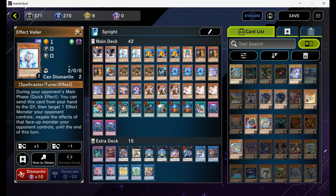Next up, double Whaler. The purpose is to negate field effects — it's the fourth and fifth copy of Imperm, so two copies are fine in my opinion.